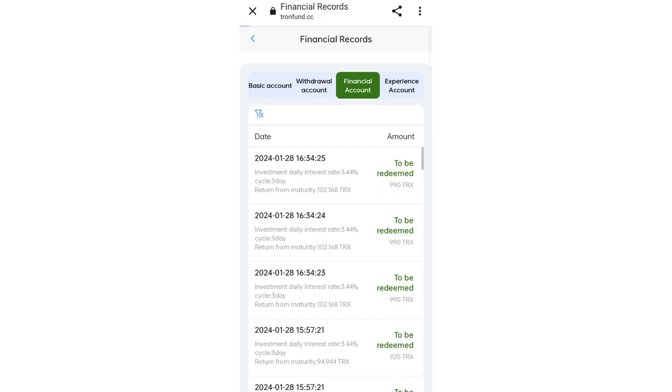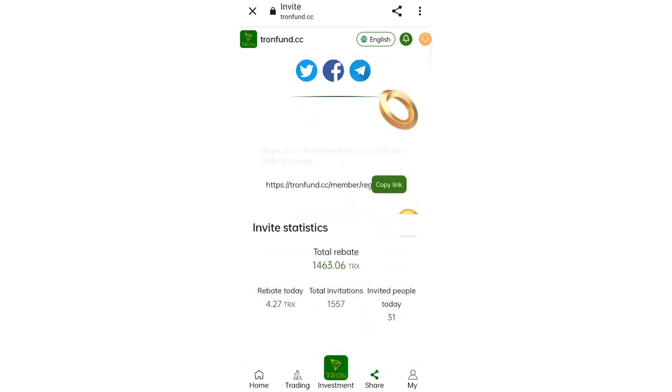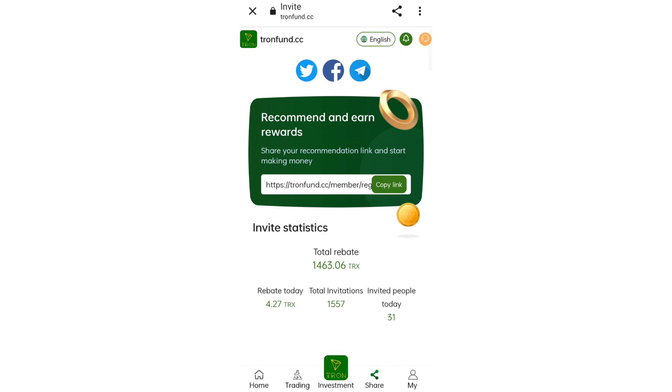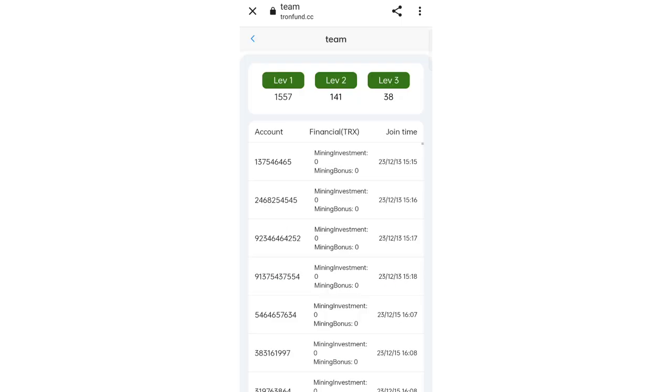To invite referrals, copy your invite link and share it with friends. You can share on Facebook, Telegram, and WhatsApp to earn commissions. In the Team report you can see all team details including account number, financial TRS, join date, and levels. Level 1 gives 13% commission, level 2 gives 2%, and level 3 gives 1%.